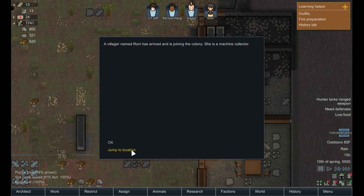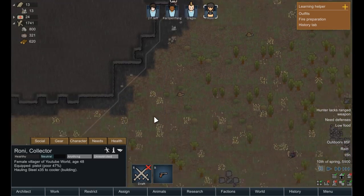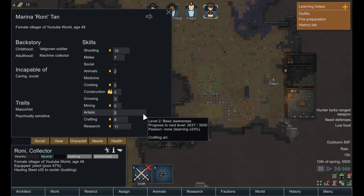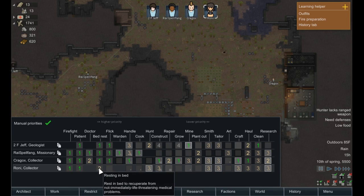Wanderer joins! A villager named Rony has arrived and is joining the colony. Sweet — we got our first female. What is she up to? Let's look at Rony. She is incapable of caring and social — honestly that could be worse, as long as she can haul. She's a really good shooter, decent with animals, with cooking, good with construction and has a burning passion for it, good with mining, crafting, and research. This seems like a really good character to have in our current situation.